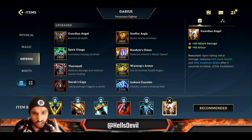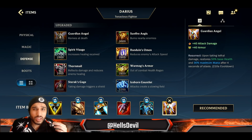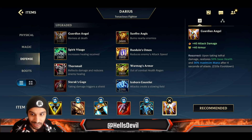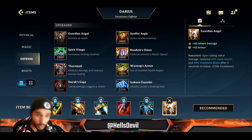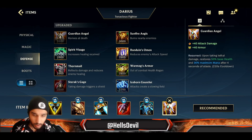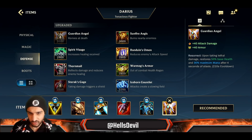Guardian Angel — you actually don't want to get it as your third item. The reason is that Guardian Angel doesn't really work well with the way Darius works. You want to stay alive as long as possible to utilize your passive. When you go into Guardian Angel, there's a good chance you're going to lose your passive stacks. So save Guardian Angel for your last item or fourth item, not before that.